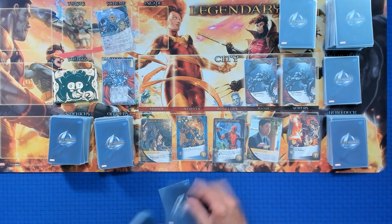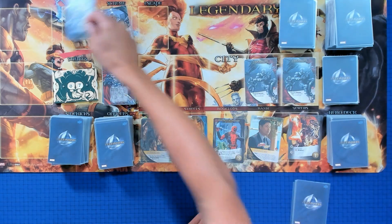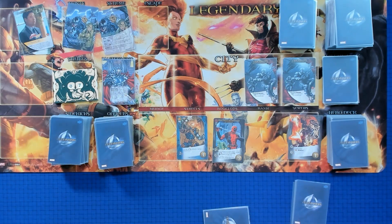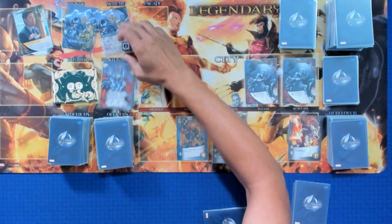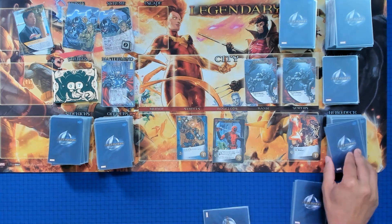Alright, drawing cards — and we have a scheme twist already. These two bystanders get KO'd, which puts us at two of four. That's really unfortunate.